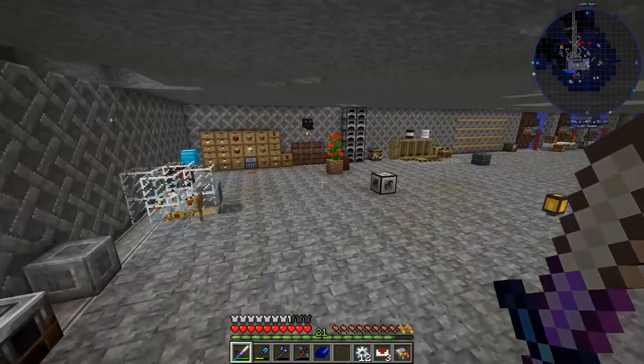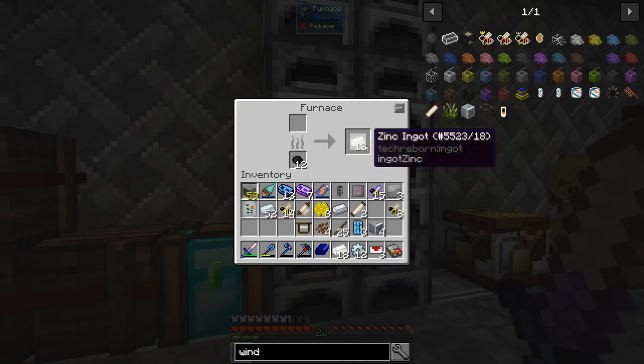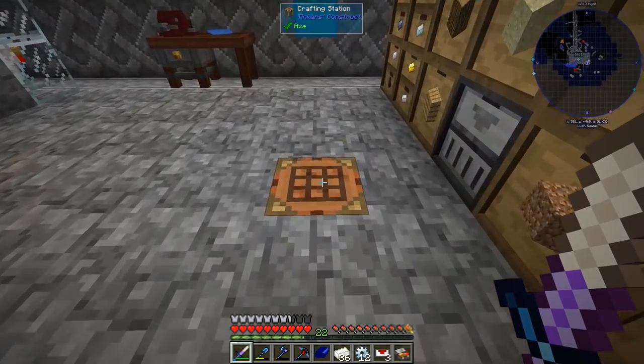We've got the four windmills, and the zinc has stopped smelting — we got 36 zinc ingots, which can be turned into four blocks of zinc with steel plates on top.